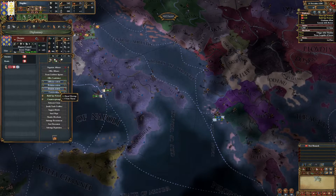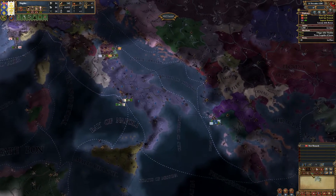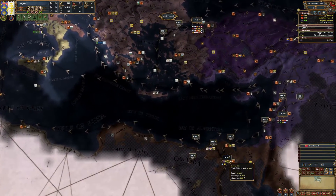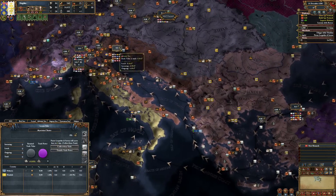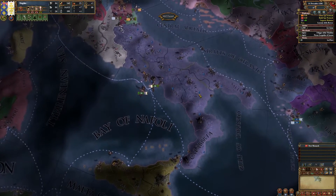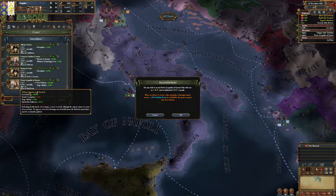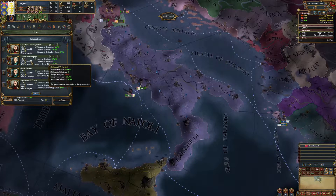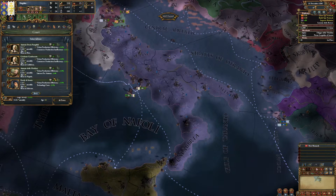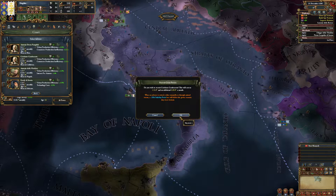In between we are going to improve relations to vassalize Ragusa, to get more of a foothold into the Balkans to exploit that. Regarding merchants, we want to trade with Egypt if possible and trade in the Adriatic Sea to expand our trade influence. For advisors, we're going with a siege guy to speed up the war, a diplomatic relations and improve relations advisor, and a commerce production efficiency advisor to boost trade income.